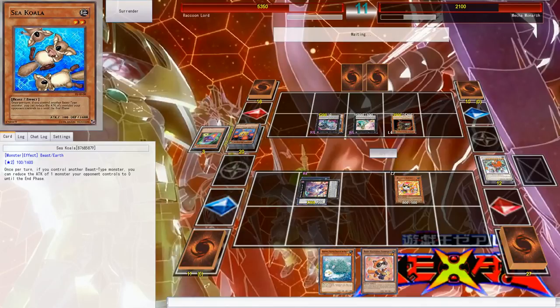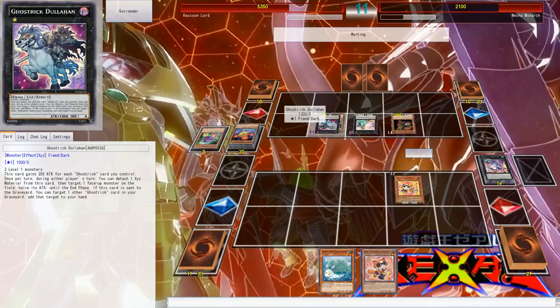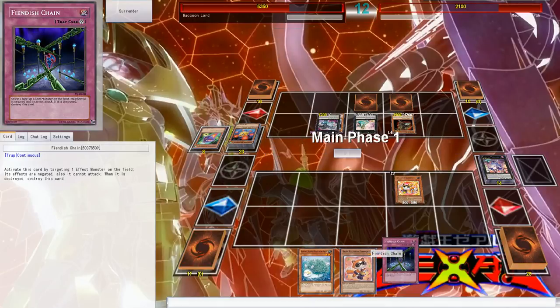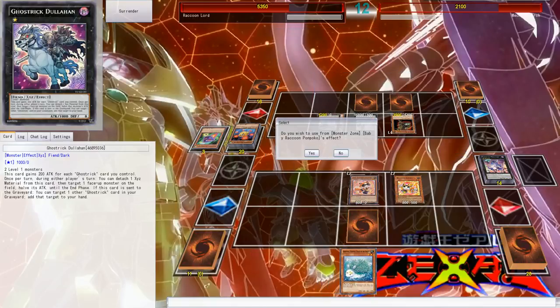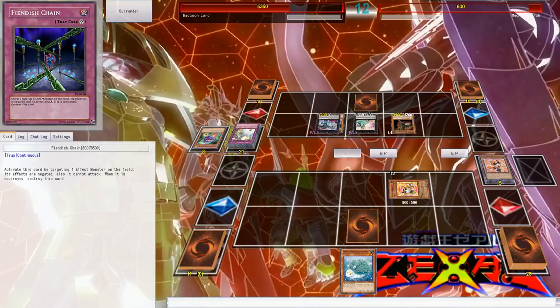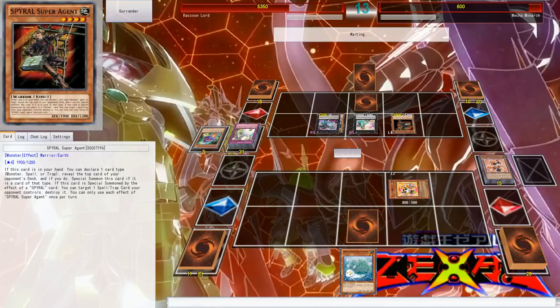They're smart. Hopefully I can get something — I can get my Ponpoko, and that can help a little bit. Ponpoko can activate his effect, then I can Tantan into it — cool. I can't really do much anything else. But then I have to face that 3,900 attack monster.